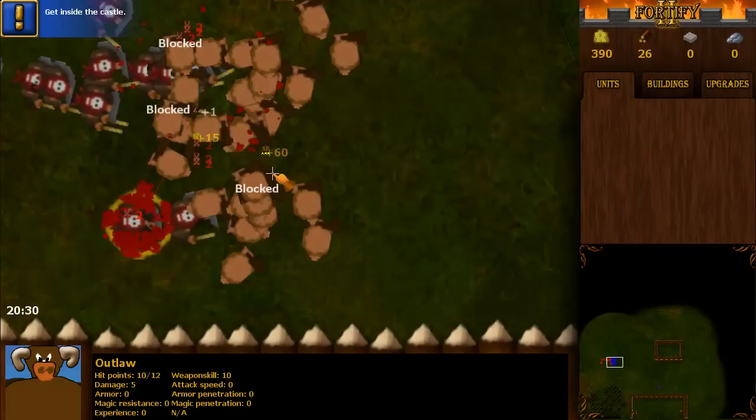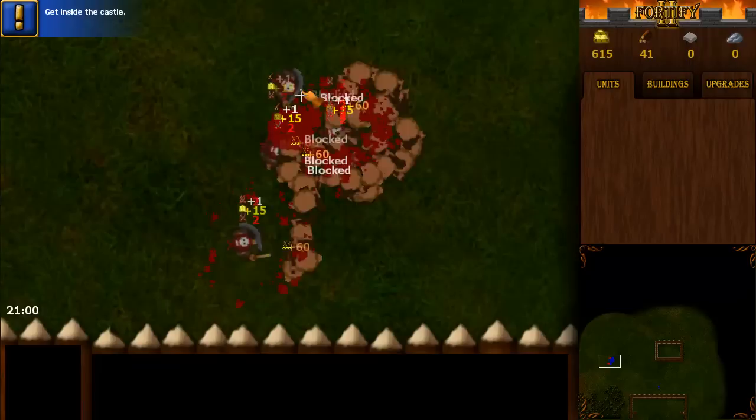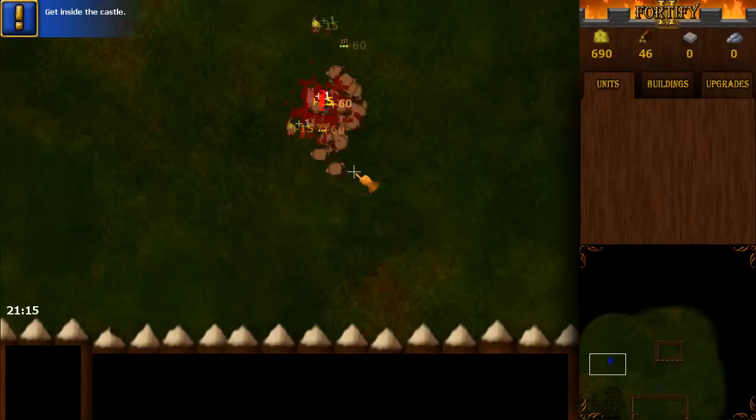I've also added some small images which show what kind of damage and how much, and if I get any resources from them. So now I have some gold over here.